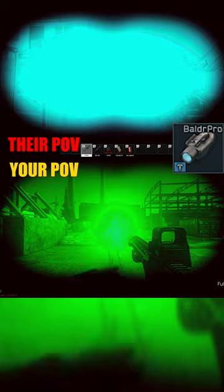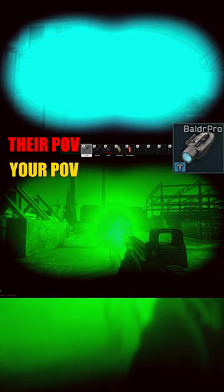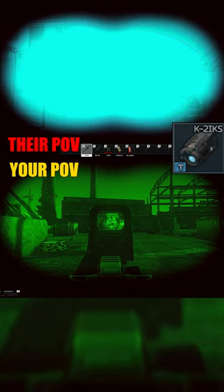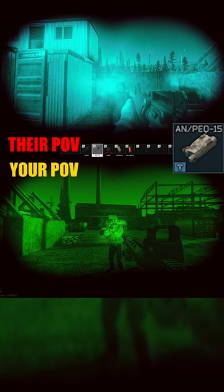Normally when you have NVGs, you have to turn them off to blind people with your flashlight, otherwise you can't see. But with the K2IKS, you can blind like a flashlight while having an IR light beam. While it's true other IR lights can also blind NVGs, they're nowhere near the degree of the K2IKS.